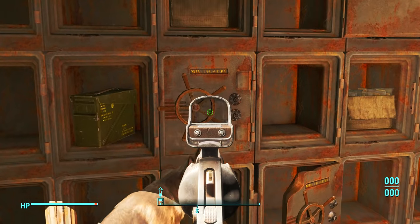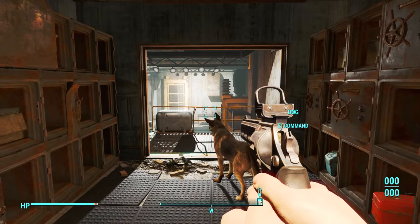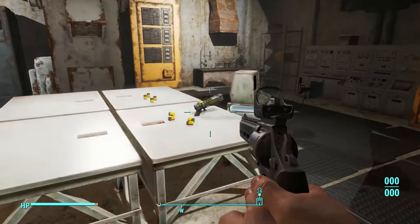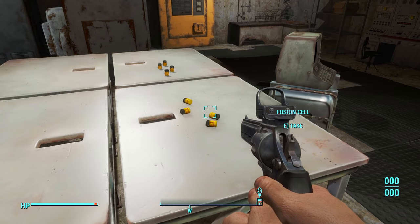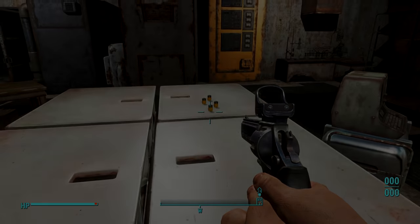Inside the vault, in the middle of the shelf there'll be a safe which you need to open. Once you've done so, there'll be a button inside which, when pressed, opens up a secret entrance into a room. In the middle there'll be a table, and on that table is the Prototype UP-77. I cannot stress how insanely awesome this weapon is — as the weapon name itself states, this weapon has limitless potential and unlimited ammo capacity.